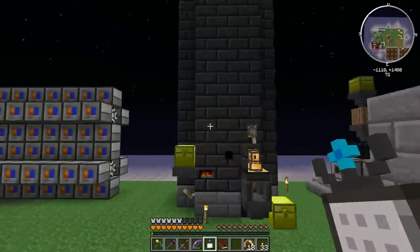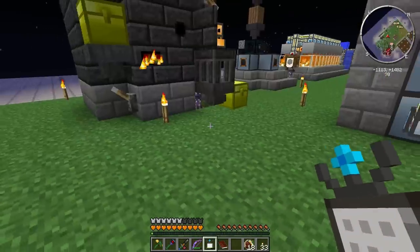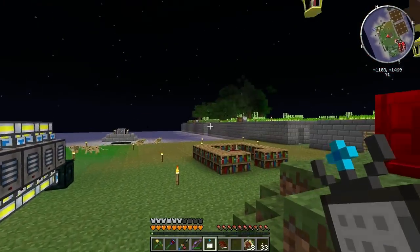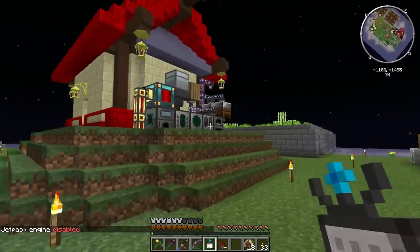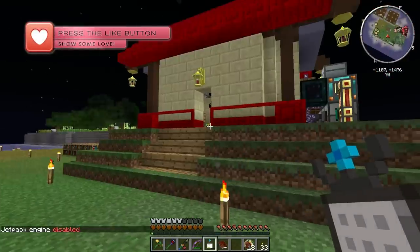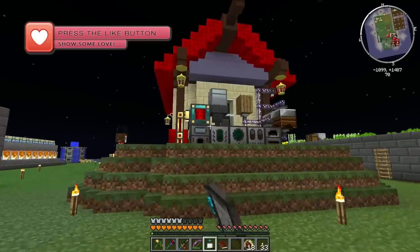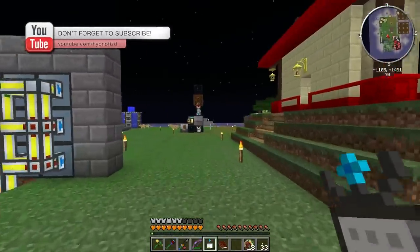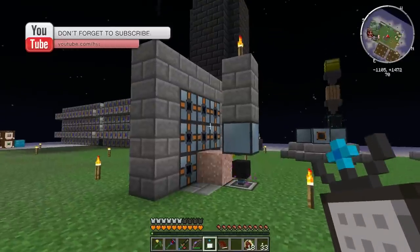Alright guys, there's a lot of stuff to be done off camera — we're collecting lots of wood and ender pearls and getting this end stone quest done. I'm going to end the episode here, get some stuff done off camera, and we'll try to get this quest completed next episode. Thanks for watching, remember to leave a like if you liked it, and we'll see you next time.